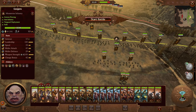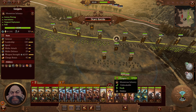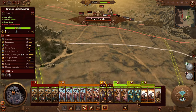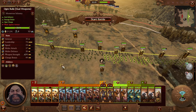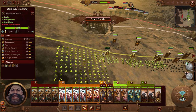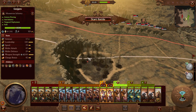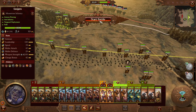We'll start the deployment — group one, group two, three, four, five, six. Let's get our lead belchers up here and these guys on this side. You can move up a bit. Will you be hidden in there? Yeah. All right, start the battle.